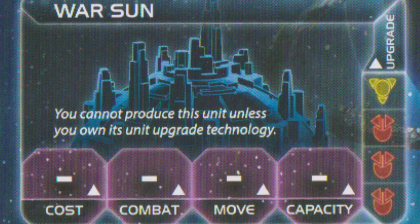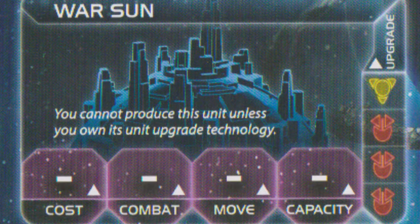Looking at the War Sun, it doesn't have any abilities yet because you cannot build a War Sun until you have researched the War Sun technology. Looking at the right side of the card, that's a long road to get to — you need three reds and a yellow in order to get the War Sun. It's quite common that you'll never get the War Sun to the table. There is one faction that starts with a War Sun, and that's the Embers of Muat. For the most part, most factions won't even get it.